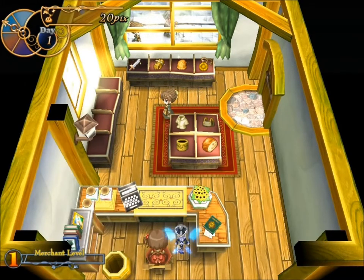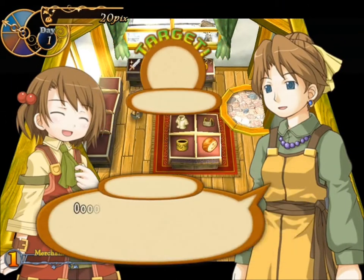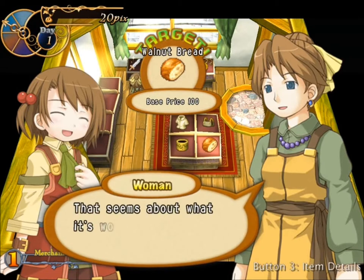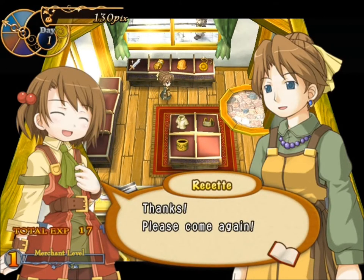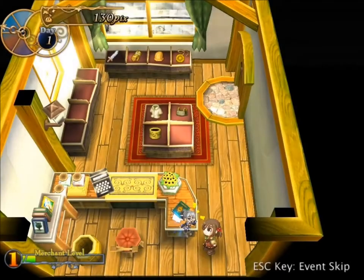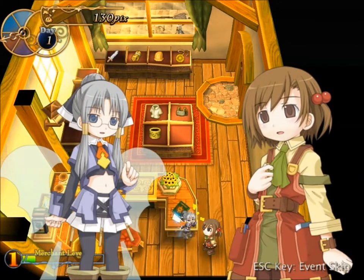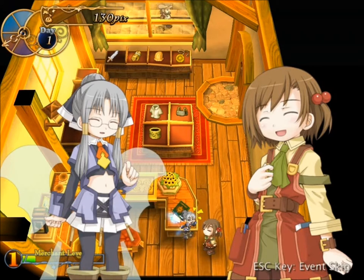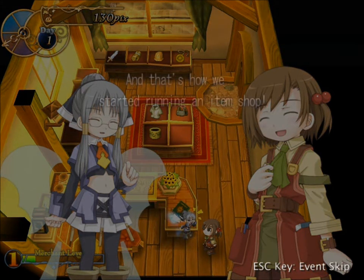A little lady comes in and she asks if we have bread. We raise the price to 110 percent — she'd probably go as high as 120 but let's just do this. There we go! I just made some money. I sold stuff! Reket is super excited celebrating with her dad. And now she's about to waste part of the day reminiscing — we started an item shop!